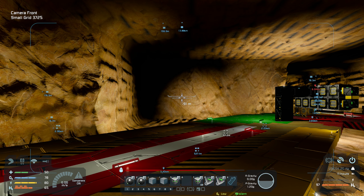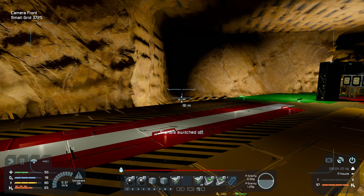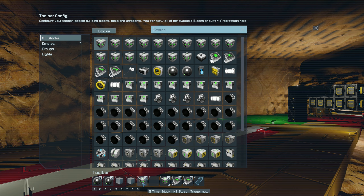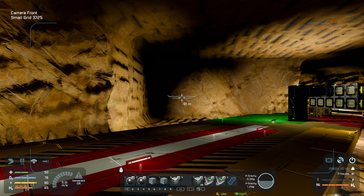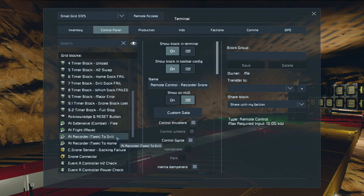I need to trigger that H2 timer. H2 swap — I can trigger that now. We need to use and place the add waypoints to the drill recorder. There are two AI blocks — two AI recorders on this: one that goes to the drill, and one that comes home. It can be done with one AI recorder, but because this has so many other different functions, I've separated it so it has the ability to trigger a flee timer.